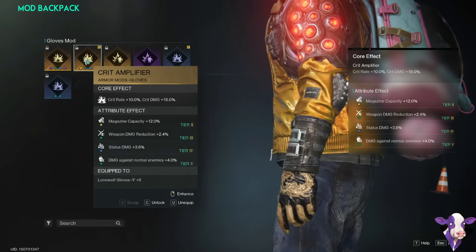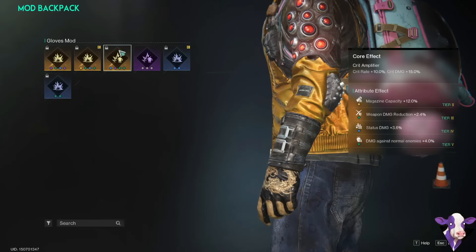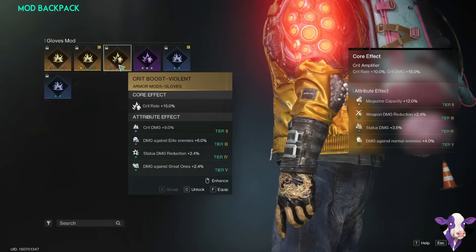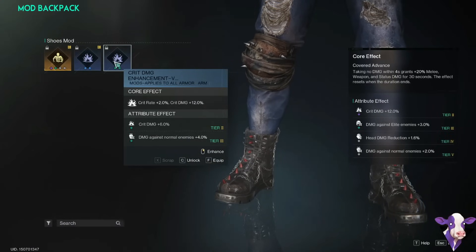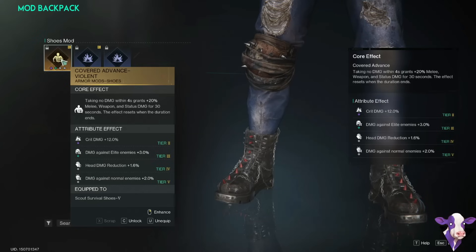Crit Rate is very much a form of damage on this build, because the Soaker triggers more shrapnel the more times you hit a crit. With that said, this Crit Amplifier has 12% mag capacity on it, and I think that's strong enough that I'm wearing this one. Both mods are great — just go for the one with the best bonuses. For the shoes, I found a mod that gives you 20% weapon damage when taking no damage within 4 seconds. We already have a lot of crit damage, so it's good to diversify, and this one even has 12% crit on the bottom.